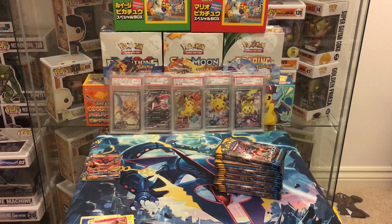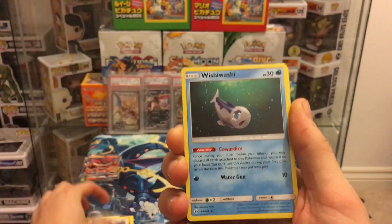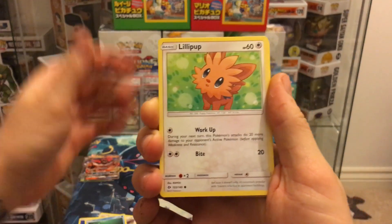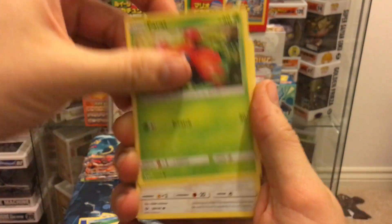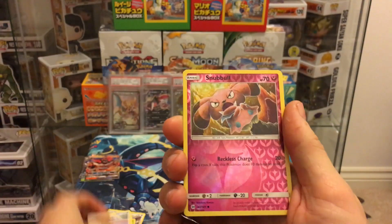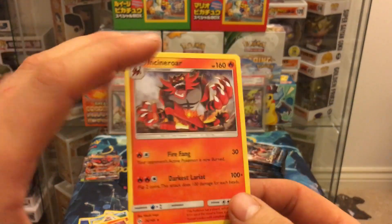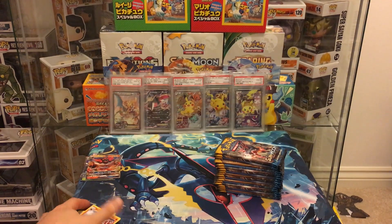Last pack on the left hand side — let's see what the Incineroar pack has got for us. Probably nothing since we've already had such good luck. Pack eighteen: grass energy, Fletchinder, Wishiwashi, Rare Candy, Lilipup, Paras, Litten, Yungoos, Snubbull reverse, and Incineroar non-holo on the Incineroar pack. That is the first side done!